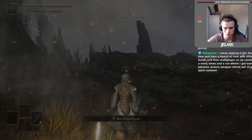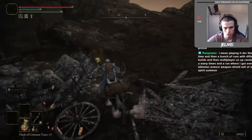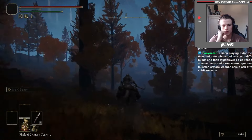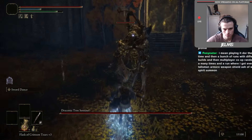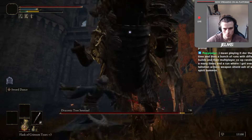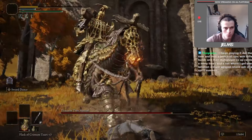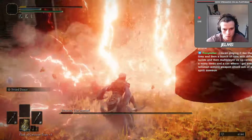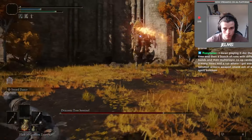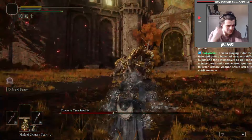After getting a bunch of Golden Seeds and upping my flask usage, I made my way over to Mount Gelmir to get the Scavenger Curved Sword, as it would be my next weapon — a pretty strong upgrade. Once I got the Talismans for my Swordsman, I upgraded my weapon a little bit more and went to go fight the Draconic Tree Sentinel. This fight was pretty tedious at times and it took me a little bit to complete.